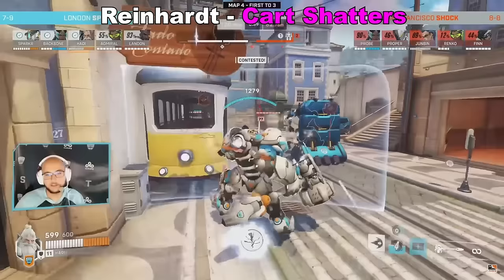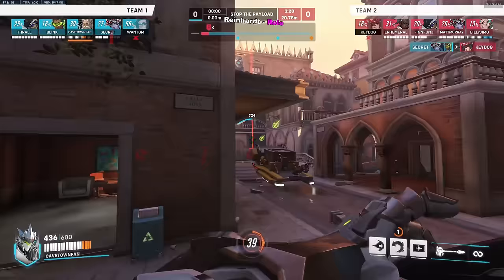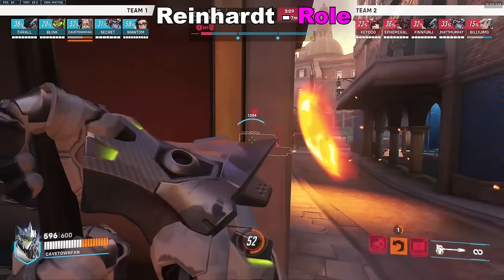This works because the Point blocks LOS onto Hardy, making it a lot harder to read and predict what he's going to do. In terms of your role, it's pretty self-explanatory: swing and walk onto walled targets, or back up and stabilise if you are the walled target. A lot of good Reinhardt play comes down to knowing your macro and matchups.